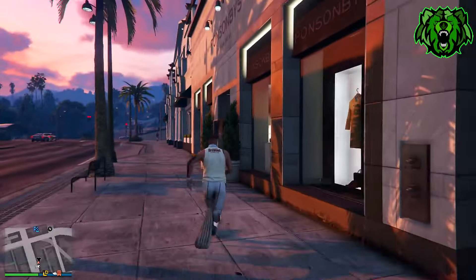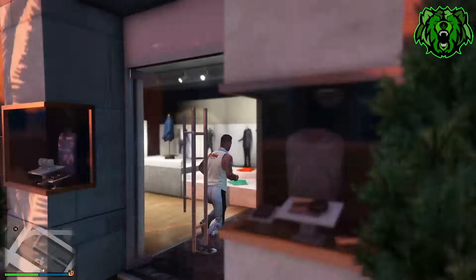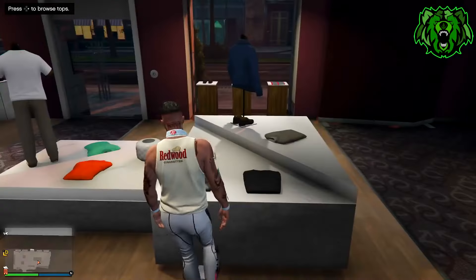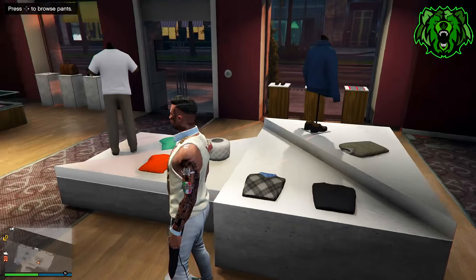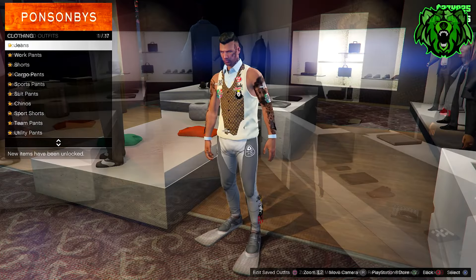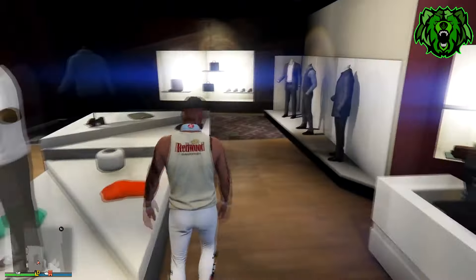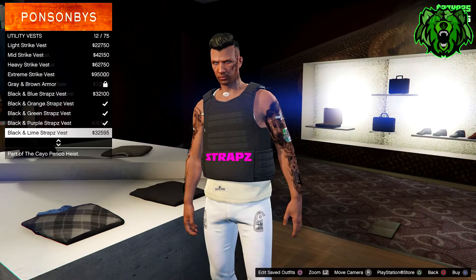Once you get to a clothing store, you can change anything on this outfit besides the top. You can get those ugly flippers off your feet, change the trousers, and add accessories — you just can't do anything to the top. Once you've made the outfit how you like it, save it in your first slot just like I am in the video.